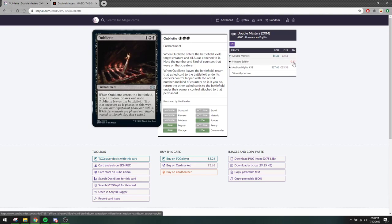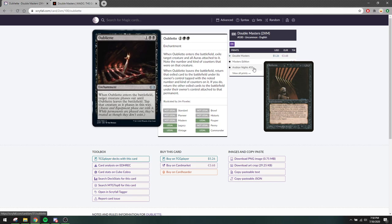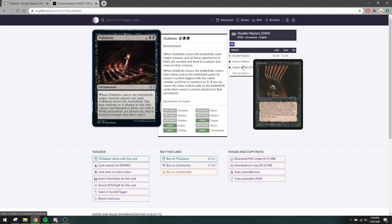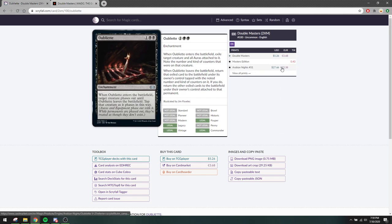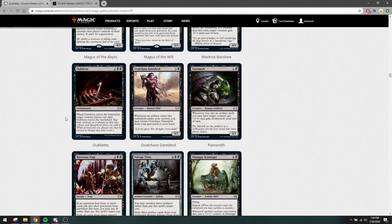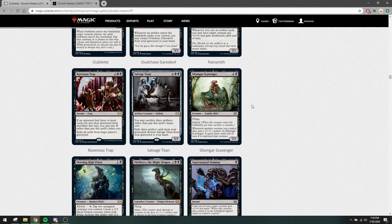If it costs like five times as much, I'm fine with this art. It's a good reprint for the format. If you're trying to build a Mono-Black Devotion deck that wants to play this card, it's going to be fine to find one of these for five bucks instead of 25. Silumgar Scavenger isn't really played in the format — it's good to have a reprint, but this was already printed in Modern Horizons not long ago, so I don't think this is very relevant.